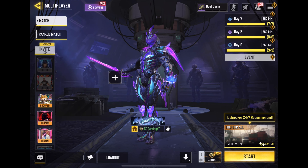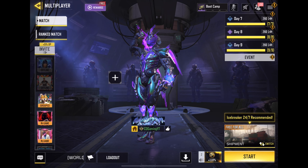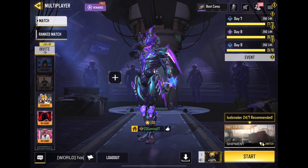Hey guys, so the first ever mythic character, Spectre T3, just dropped in the Cosmic Traveler draw. It also has the legendary M16 in it. And I've got to say, this draw is way too expensive. It's a waste of money. Please do not get it.